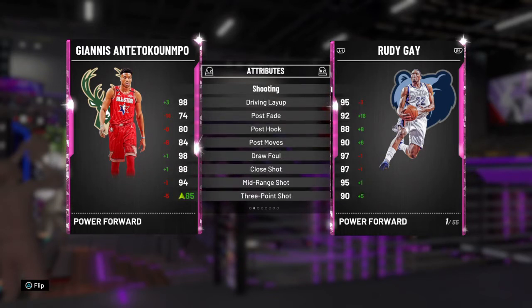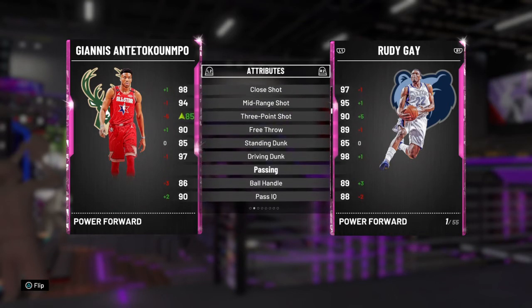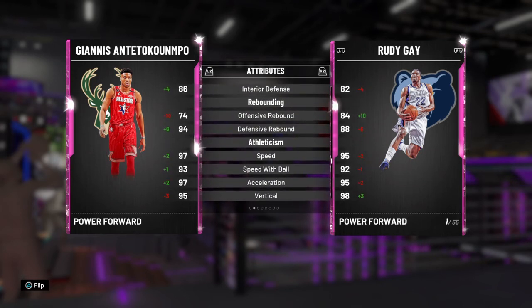The glitch Giannis has a better three-point rating and a better ball handle, but there's really no big difference in the card. The glitch Giannis has 30 badges and the All-Star one has 26 — so it's only a four-badge difference. It's not a huge difference in this card.